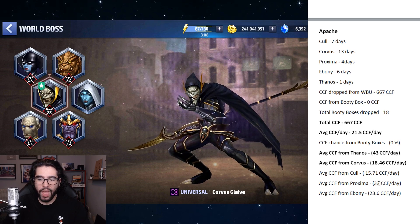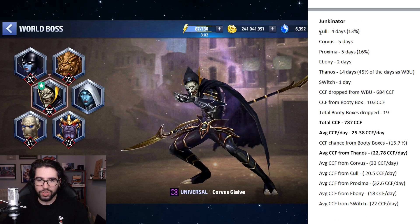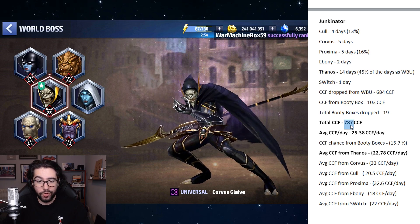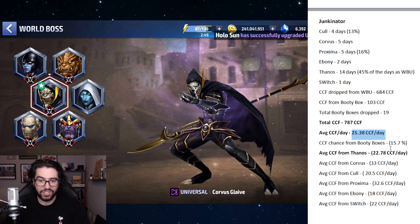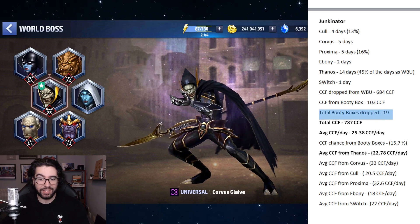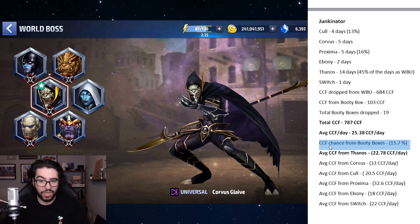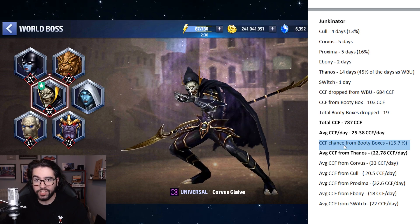Junkinator focused mostly on Thanos as his world boss of the day and got almost 800 CCF — 787 — over 25 CCF per day. He had a similar CCF chance to me, and almost the exact same number of booty boxes. It's very consistent for five different players to get the same number of booty boxes. That consistency adds about 50 to 100 extra CCF per month, which is a genuine reason to play higher stages — 40 or 50.